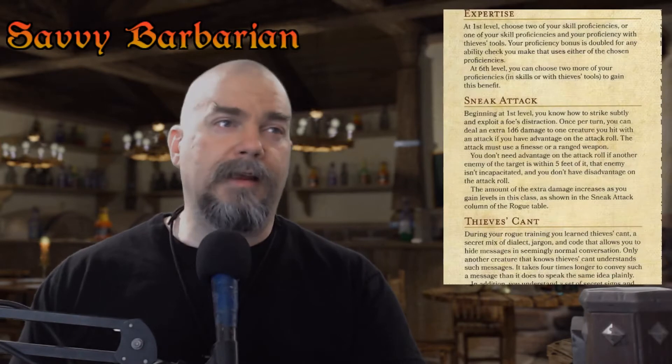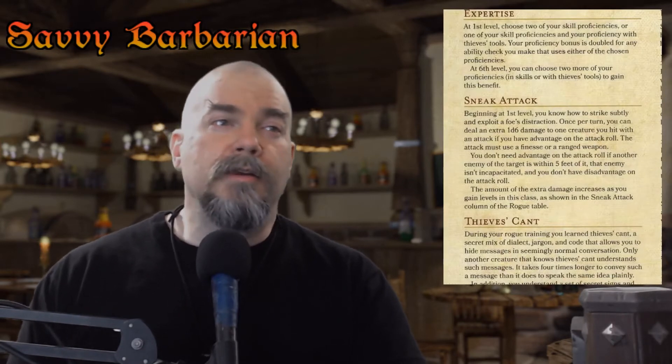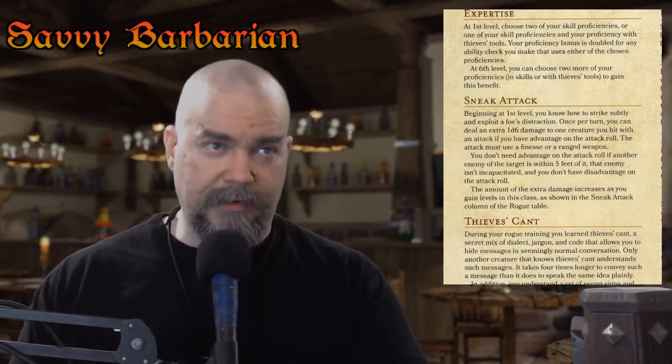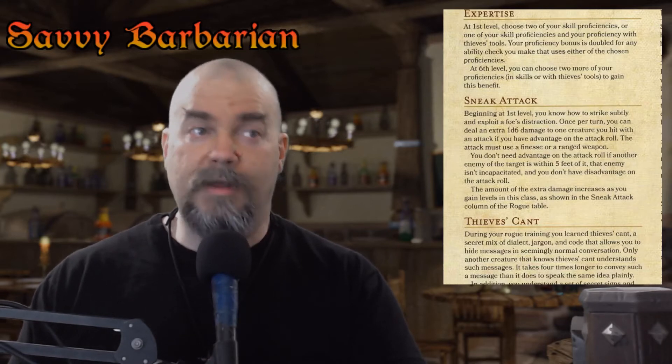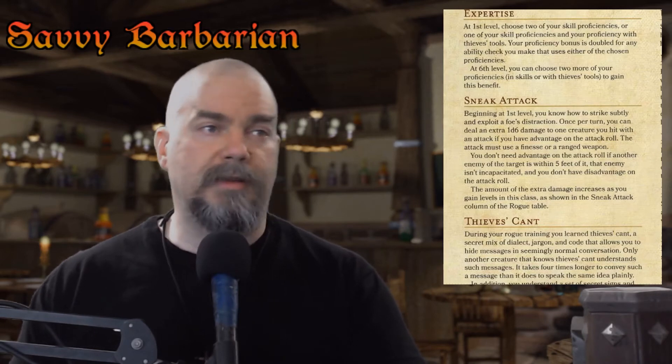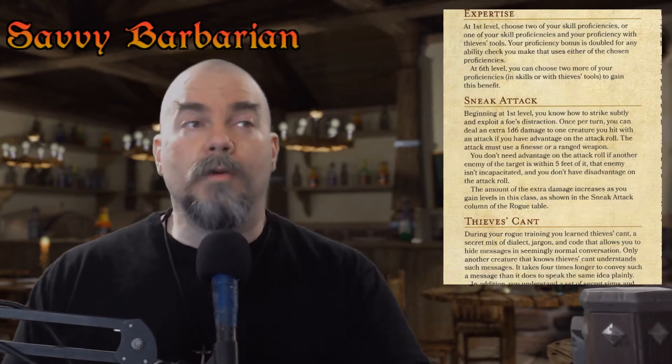The rogue has a much better way to exploit Sneak Attack. The second paragraph under Sneak Attack says: 'You don't need advantage on the attack roll if another enemy of your target is within 5 feet of it, that enemy isn't incapacitated, and you don't have disadvantage on the attack roll.' So as long as you have a colleague within 5 feet of the enemy you're attacking, you can use Sneak Attack. You don't actually need to come out of hiding every single turn, nor are you able to within the rules.